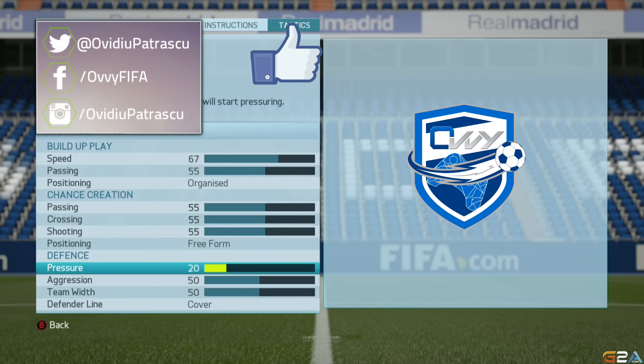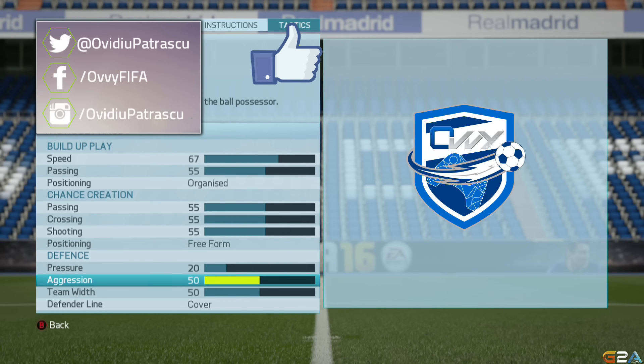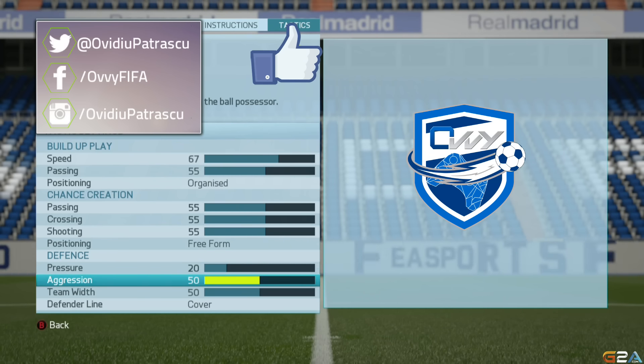Moving to the options in defense, we'll have 20 at pressure, because we want our defensive line to stay a bit more in the back so we are protected against counter-attacks. Aggression should be at 50, so you get to put pressure on the player that has the ball, but not too much.